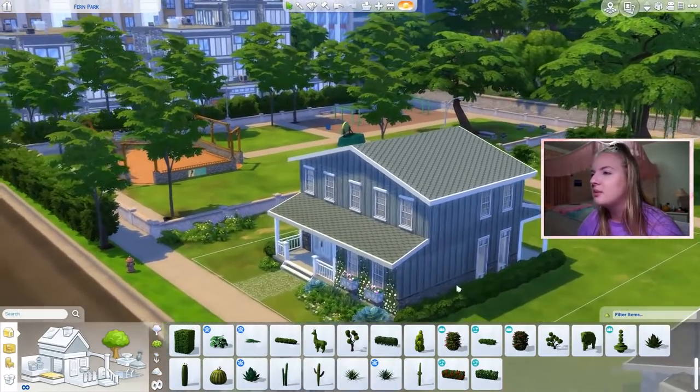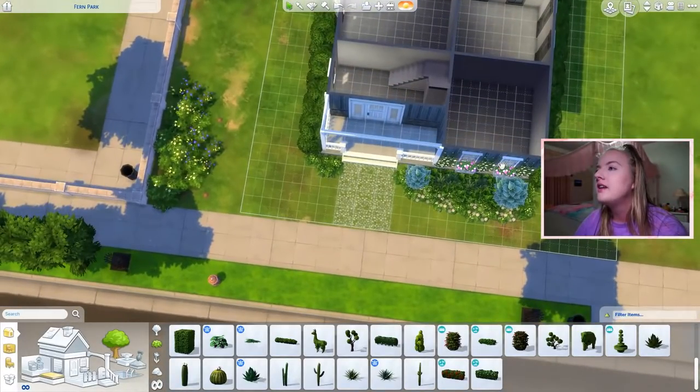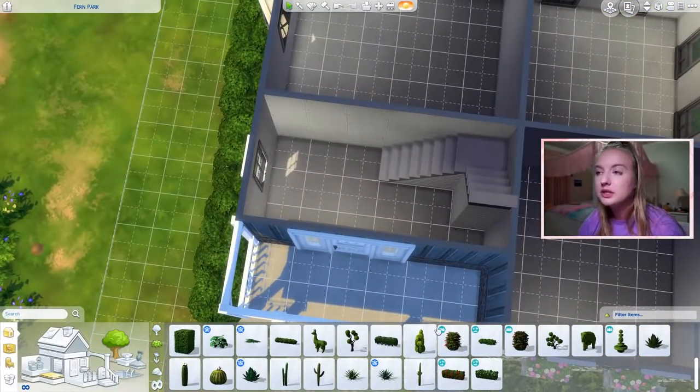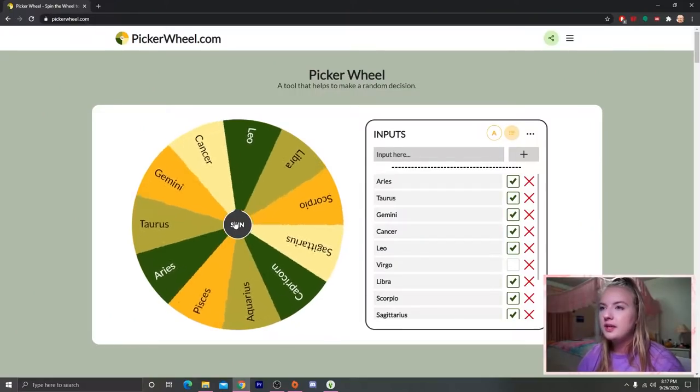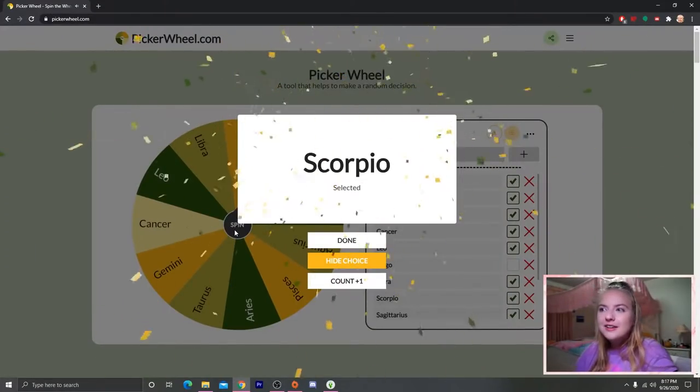I'm going to do more landscaping probably in the back and in the front, but I'm going to wait until we figure out the sign for our front yard and backyard. I'm going to save that for last. So let's pop in — this is our entranceway. Let's see what sign we get for that one. Spinning for the entranceway.